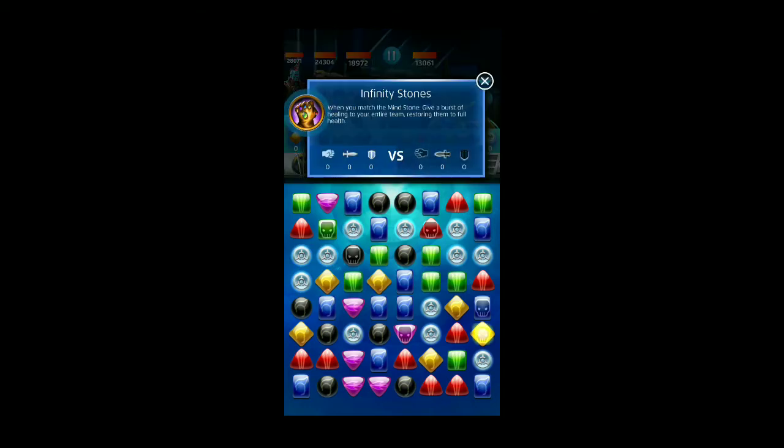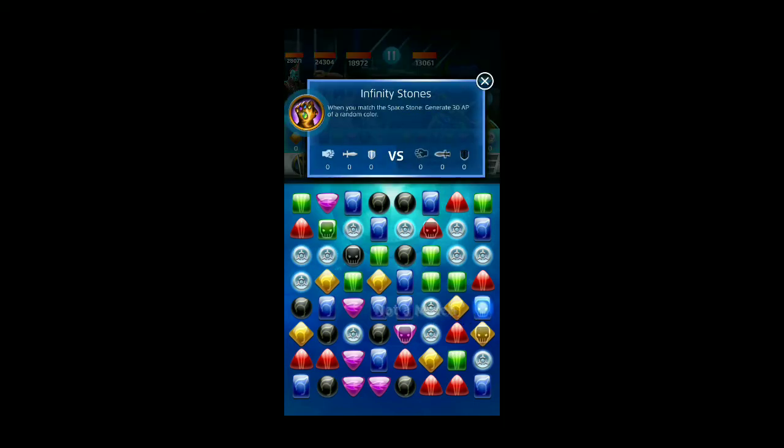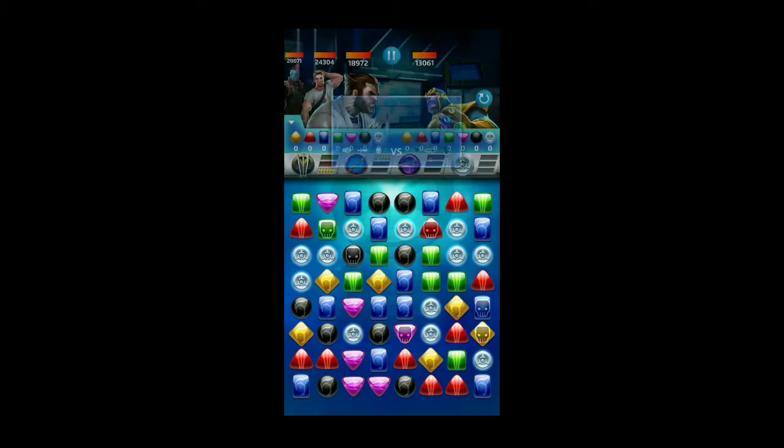Yellow is the Mind Stone, which Vision has in the MCU — it gives a burst of healing to your entire team, restoring them to full health. Blue is the Space Stone from the Tesseract; when you match it, it generates 30 AP of a random color, automatically stacking you to max on that color. In previous fights I've been able to make at least one match right off the bat, but I haven't got that opportunity on this board, so here's what I'm going to do.